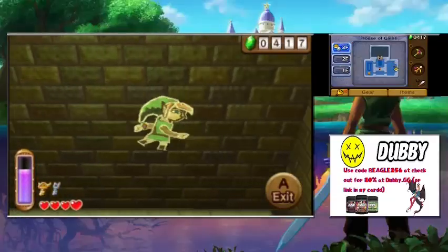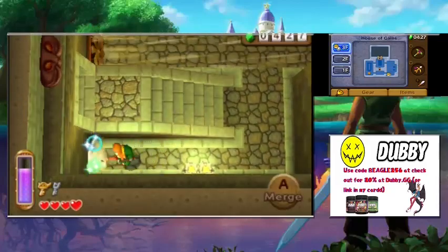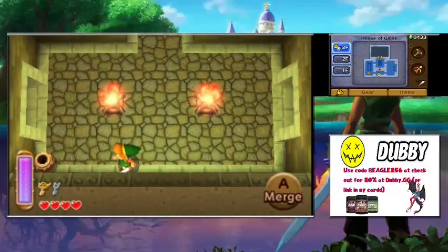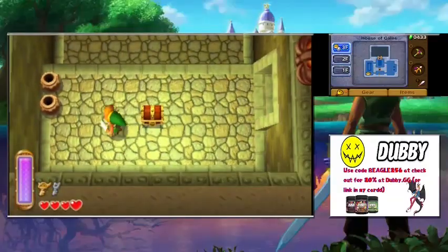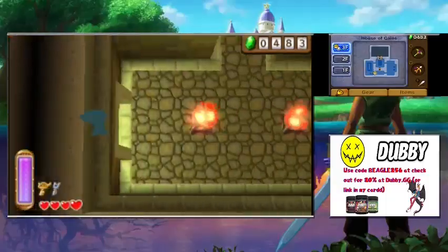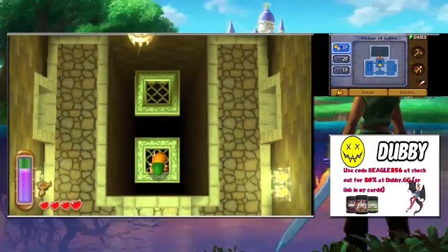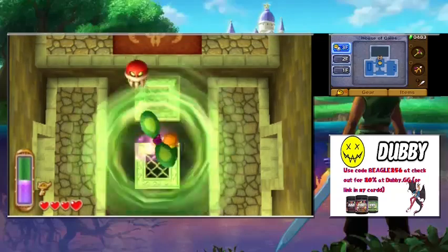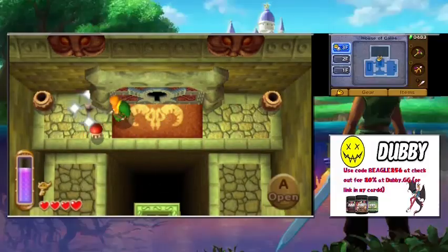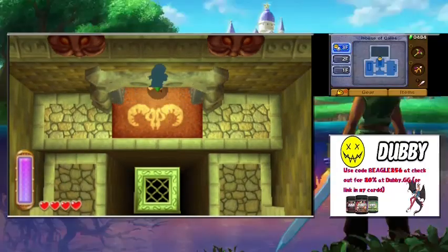We go the long way around, grabbing 15 rupees along the way. We open another chest — it's a purple rupee, worth half of silver, but hey, rupees are rupees. Here's the boss door — we're almost at the end of the dungeon. Let's go in and fight the boss.